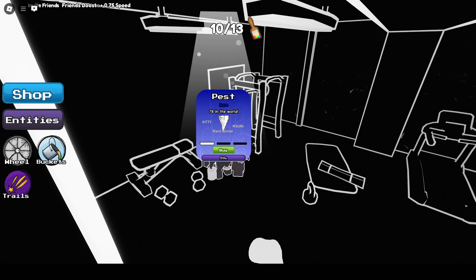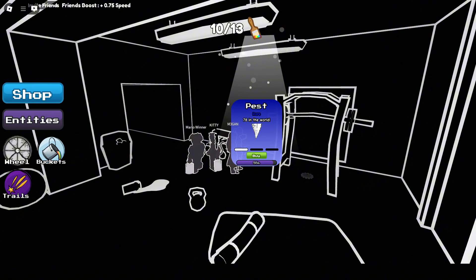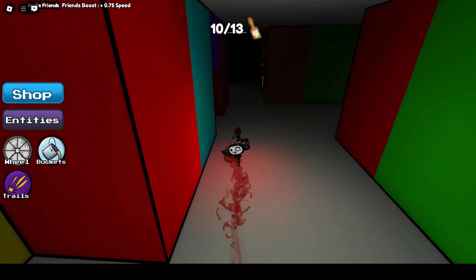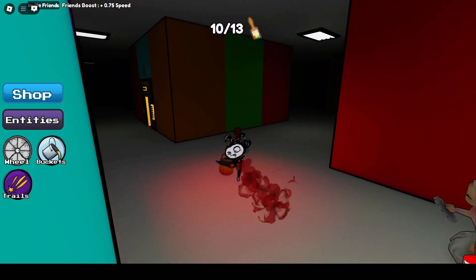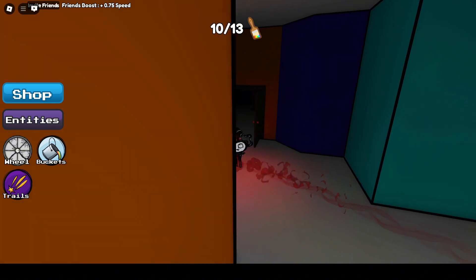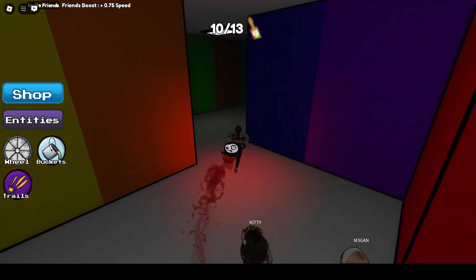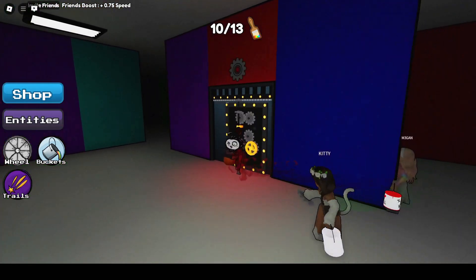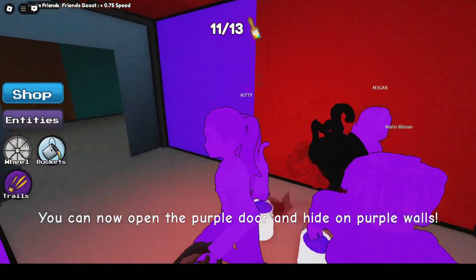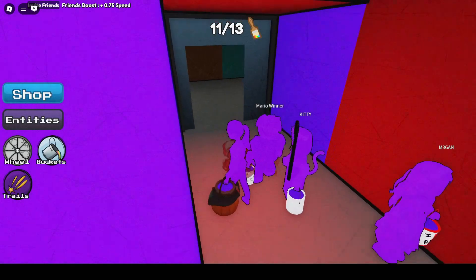Oh, very cool — we got a rare entity. Hopefully we can find some more. And where does the gear go? Over this way — it's kind of in the middle, near the back, not too far from the green room. Okay, we all made it safely. And now we've got the purple paint. Remember where the purple door was? Inside the green abbey. So let's go.